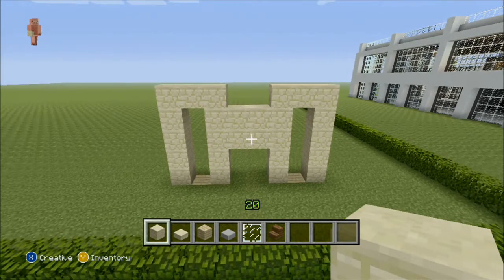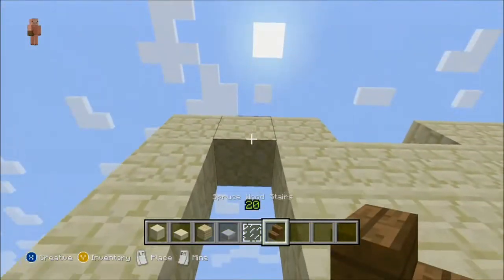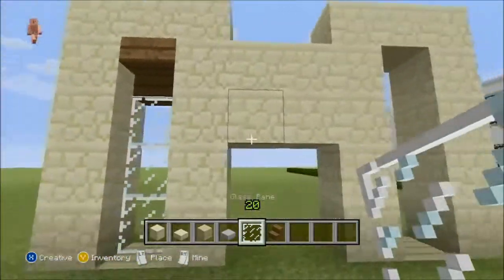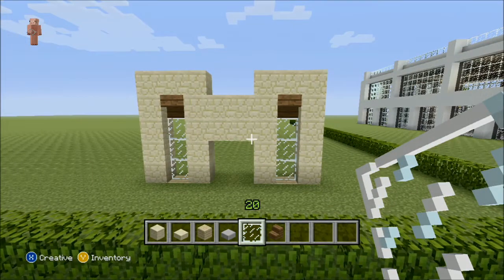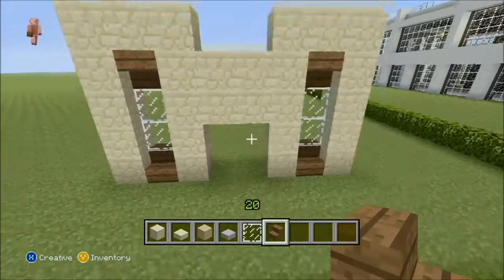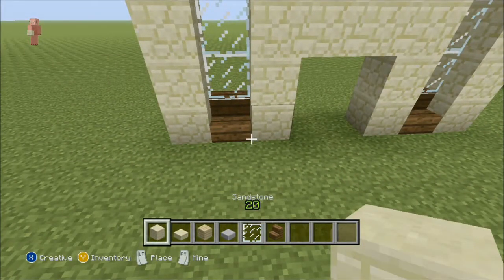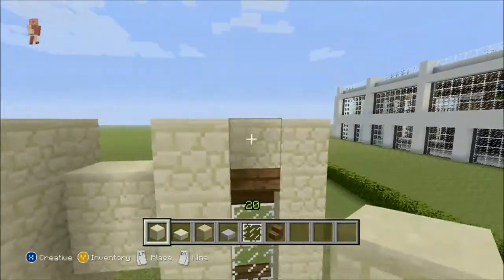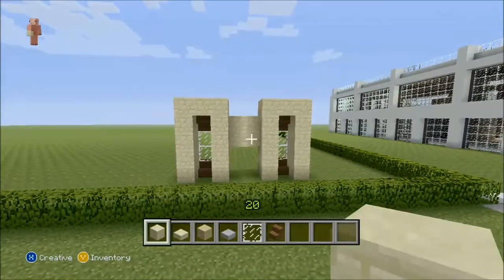It kind of looks like a monkey with really big ears. Take your upside-down stairs and put them so they're flipped, then take your glass panes and bring them all the way up. Do the same on the other side. Put the stairs right-side up and take your sandstone to outline the windows — it just makes windows look better. That's what your house should be looking like.